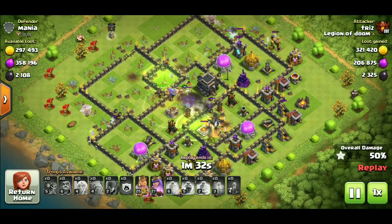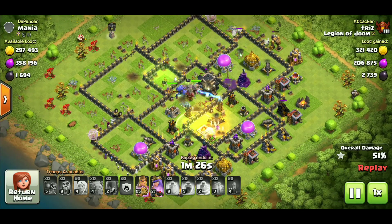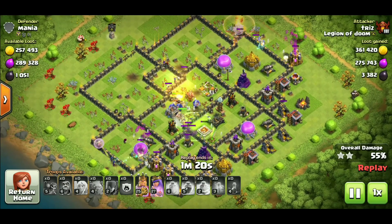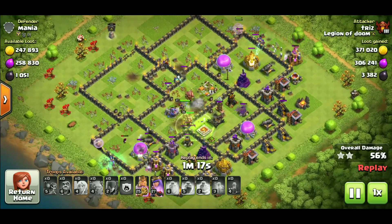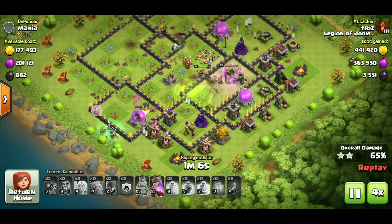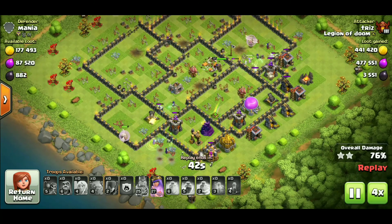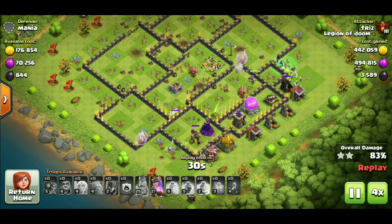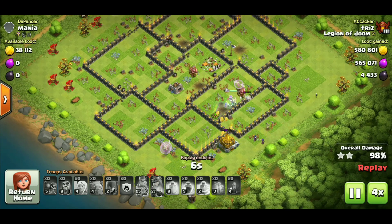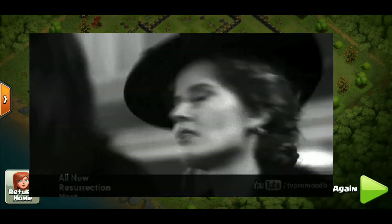As you flow through the base, you have the benefit of the healers and the witches on the side. A successful witch slap is going to normally allow your witches to flank while your main kill squad goes through the center of the base and takes out the main defenses there. Every now and then the army might clump to one side or the other, but as long as you have healers up and a group of witches, it's usually enough to overpower whatever would be left — even if you do end up losing a hero or two. So that was the two-jump version — three stars for the legion.